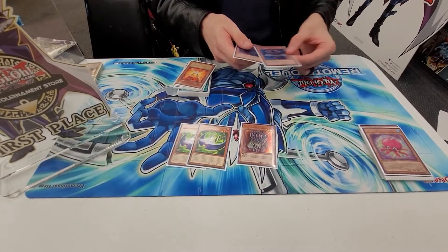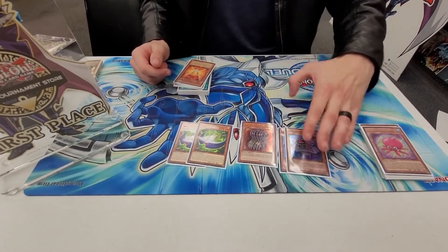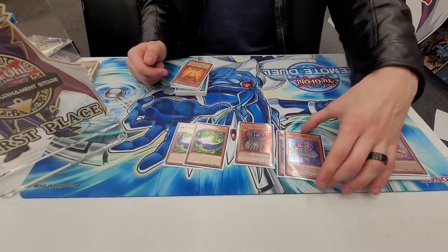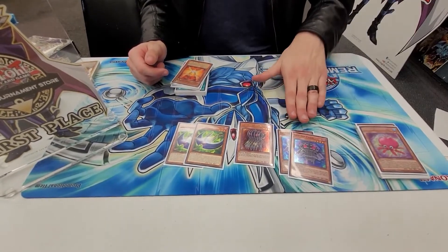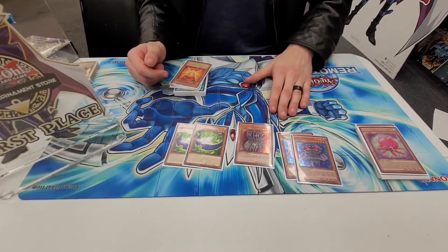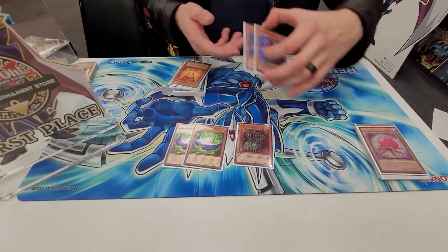With Scythe you can Fusion Summon a Penguin on their turn, go into Cruel Whale, pop a card on their field, and draw two discard one. Then the last is Chain: whenever it's sent to the graveyard it searches a Frighfur card, so it gets you either Patchwork — one of your best cards — or the miracle fusion of the deck.